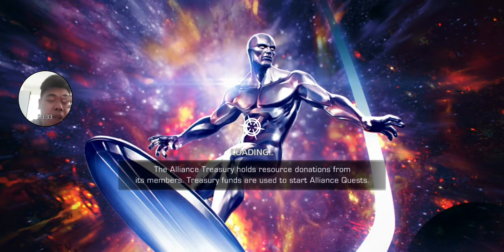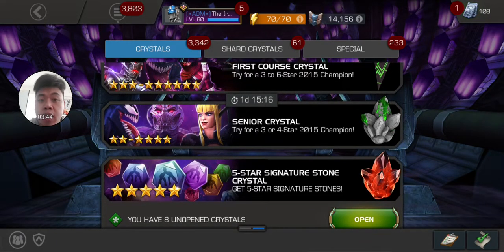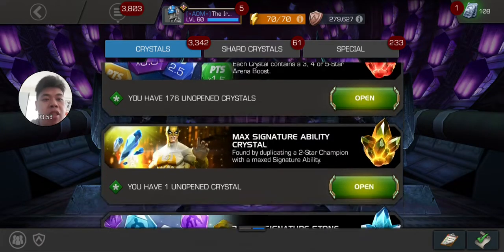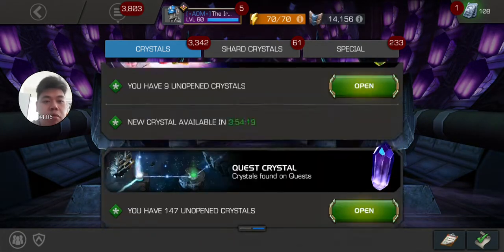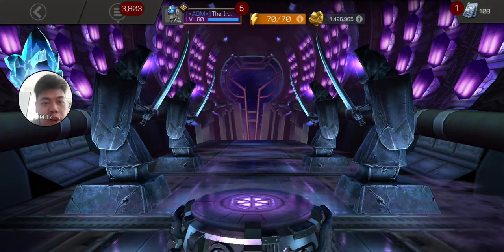For that rank 3-to-4 ranked-up gem, I do have a few candidates. We are looking at awakened Sunsport, awakened Colossus, and awakened Iceman, who I have been withholding at rank four because there always seem to be better options. But Colossus is a very high candidate.